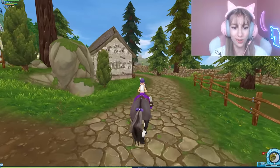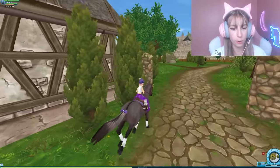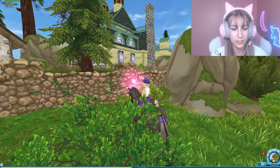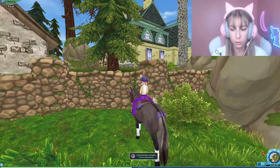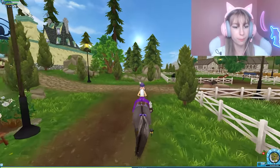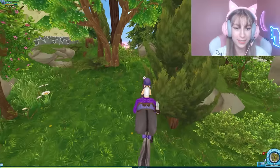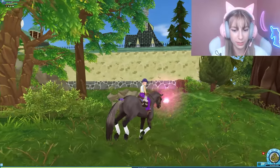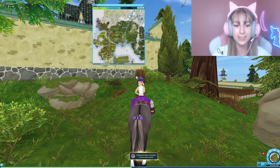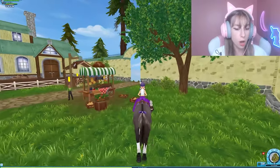Follow me along this path and it should be on the left approaching after this little barn with the cows. It'll be right here next to the sales area. Here is your next butterfly and the coordinates are x19, y250. The next one should be right on the right of the entrance to Jorvik Stables — here it is, right floating around this little patch of land. The coordinates are x19, y240.